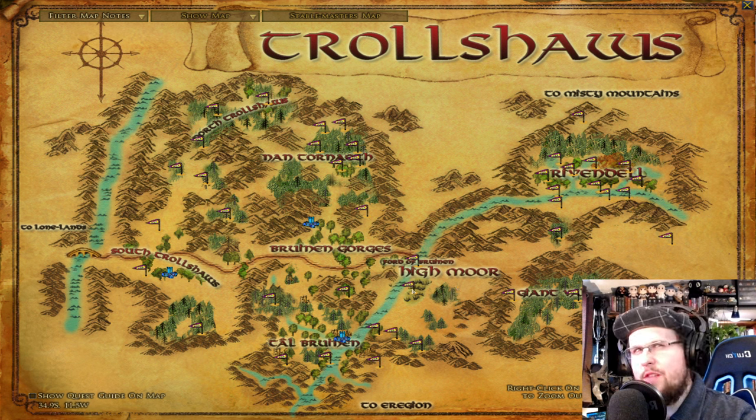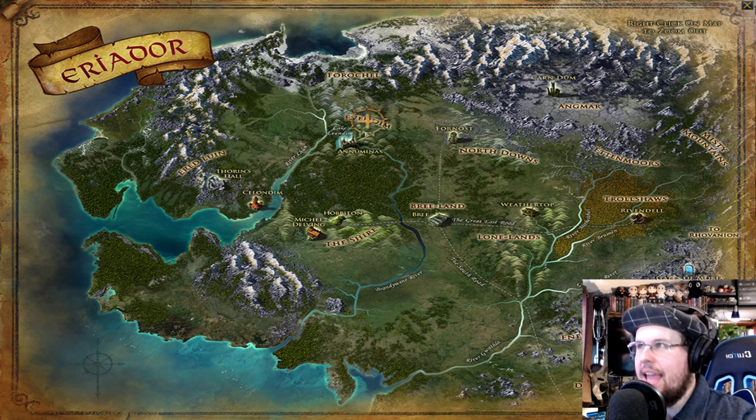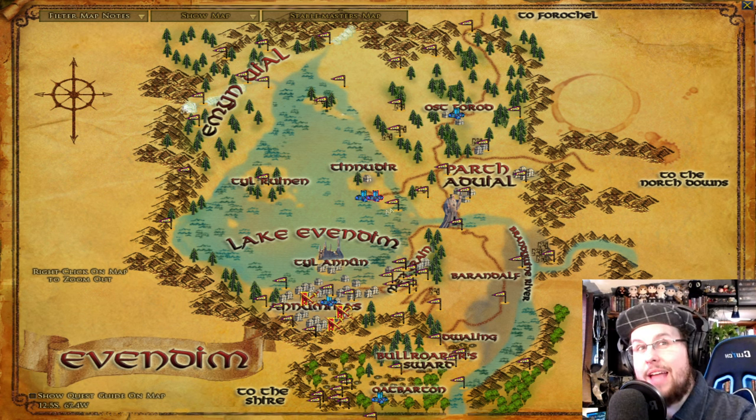There's an elf camp up in the northern part of the Trollshaws you can mostly skip. Rivendell is more like level 38 to 40 quests, but mostly you go up there for chapter quests. Don't worry about the Giant Valley for now. At that point you'll probably hop back to doing Evendim quests.